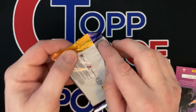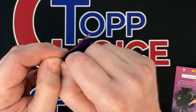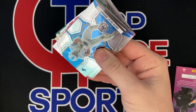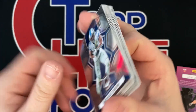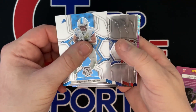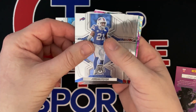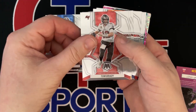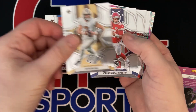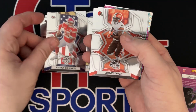Let's look at this cello pack. Don't confuse the cellos with the hanger — 15 cards in a cello, 20 cards in a hanger. The cellos have the pink camo prisms, so we'll see those here. Amon-Ra St. Brown. Poirier. Tom Brady. Taysom Hill. There's the Mahomes again — it must all be in the red, white, and blue. Omari Cooper. Super Bowl MVP Mahomes.